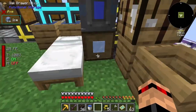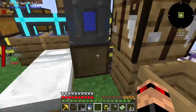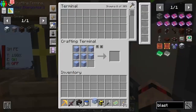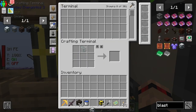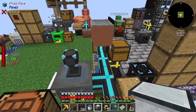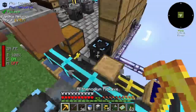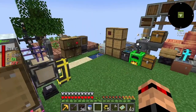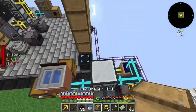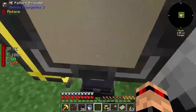I'm just going to wait for this to finish — it's nearly done. I might as well leave this water freezer here since it's already doing the work. There's no point ripping it down. I'll put the blast chiller here, get another drawer, set it to auto-output — yeah, this is much quicker.